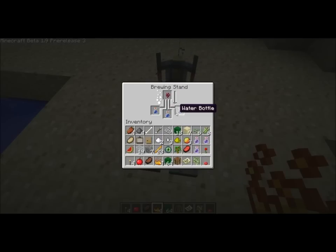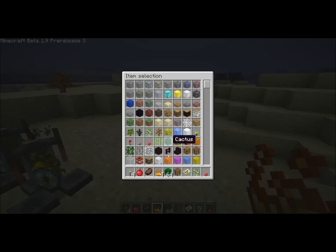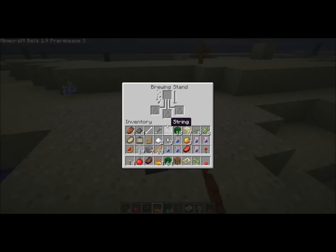Let's see what nether wart does. Okay, and it makes an awkward potion. Potions don't seem to stack either, even if they're the same kind.